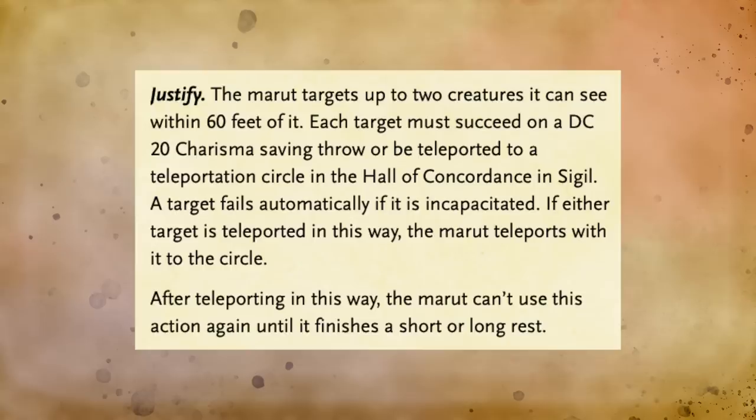If the target is incapacitated, it automatically fails the saving throw — so if you previously failed your saving throw against the Blazing Edict and are stunned, the Marut can just scoop you away instantaneously. If you do fail your saving throw and are teleported to the halls of concordance, the Marut immediately teleports along with you, bringing its quarry back to its masters. This creature falls into the same category as the Retriever, but this one seems much scarier with its automatic hits and its ability to dish out enough damage to really do a number on any player character even at level 20.